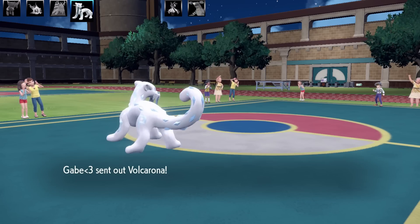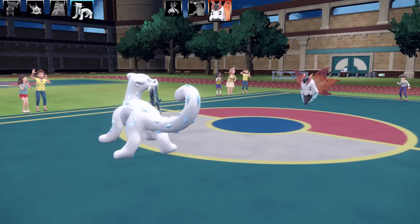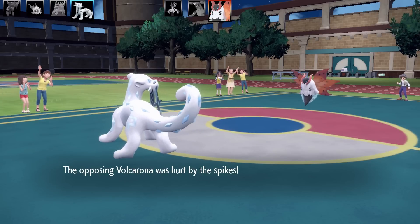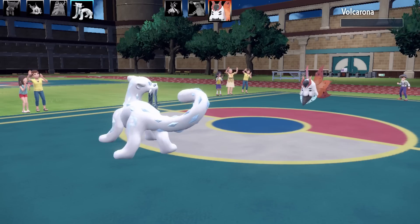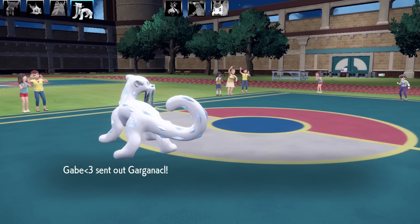Next Pokemon is Volcarona. I hope it doesn't have Flame Body - I've already used my Lum Berry. It takes disgusting damage from Stealth Rock and I just finished it off. No Flame Body, which is good. That's half the team down and things are starting to look up. Next Pokemon is Garganacl - this thing is super thick.